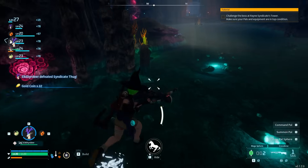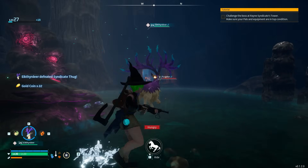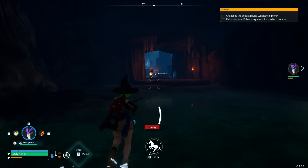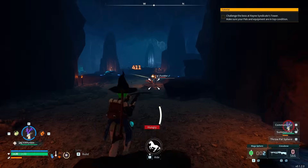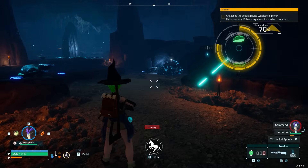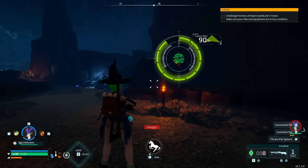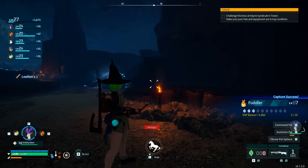You can see there's some gold coins in here too, so you can't really complain. There's also a Fuddler in here, which can be a more rare tame, so you definitely want to try and get ahold of him. Once you catch it, just keep in mind this is a less common tame.